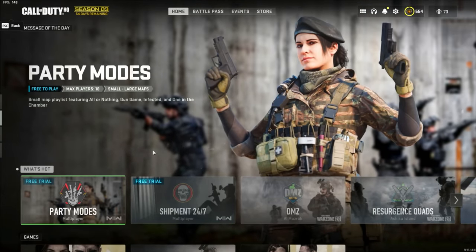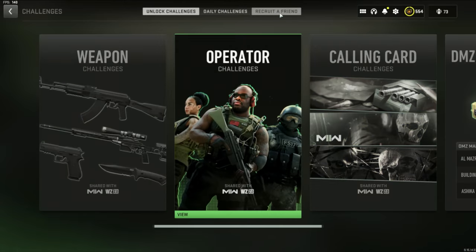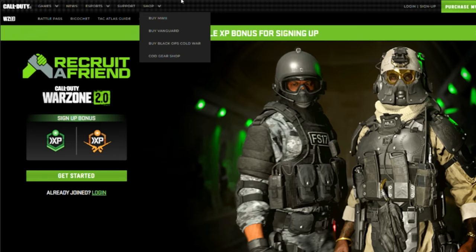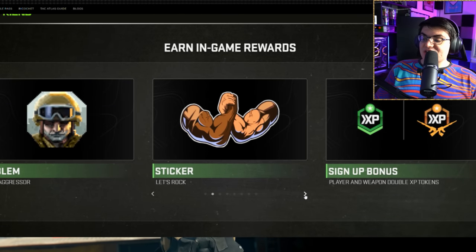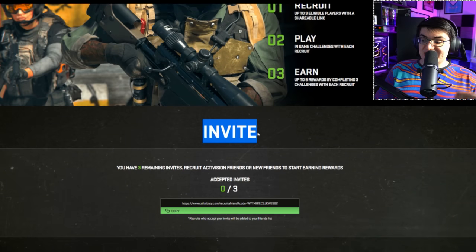The first thing you have to do is launch the game. Once launched, click on the six squares up here, go to Challenges, then go to Recruit a Friend. Once you're at this page, click Add a New Recruit. It's going to take you to a web page where you need to sign into your COD account. Once signed in, it's going to show you the different rewards you can unlock. Scroll all the way to the bottom and you'll see the invite area.